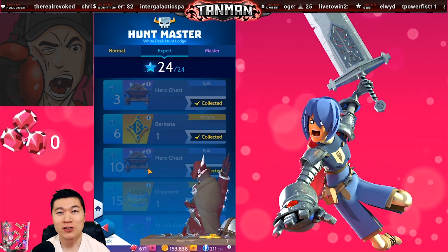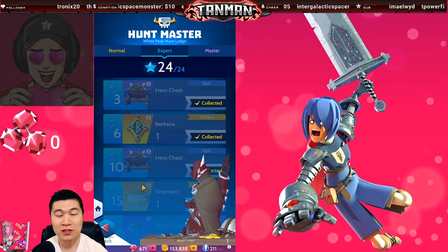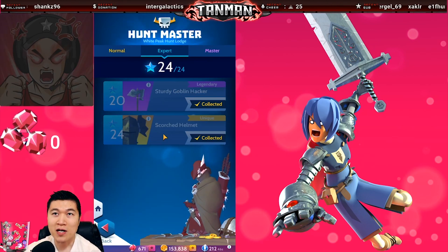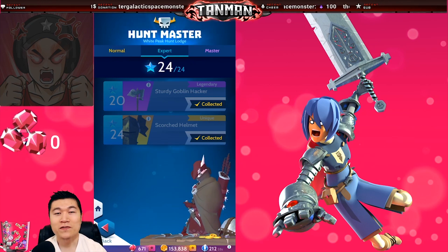About those hunt masters: each hunt master will give you rewards based on how many stars you've collected on their map. These rewards include hero dust and drops, forge stones, gauntlet cores, and even equipment. One piece of interest is this unique magical helm from completing all the expert White Peak hunts. For a lot of players, myself included, this is your first piece of unique armor, so it's a great milestone.